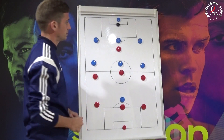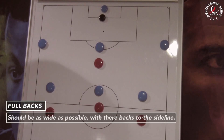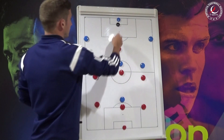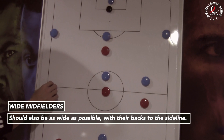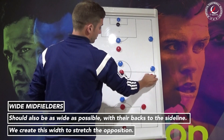The first thing to point out is our starting positions. We want our fullbacks nice and wide, backs to the sideline so that they can receive the ball on their back foot and go and play forward. Our right side and left side midfielders need to be high and wide as well, with their backs to the sideline to stretch the opposition.